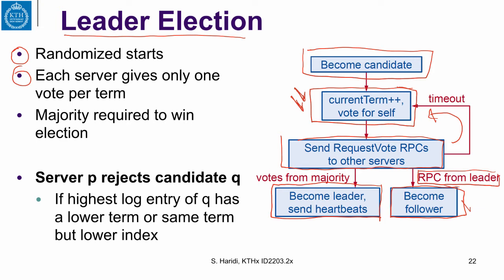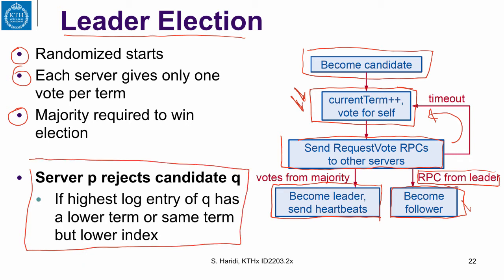Every server gives only one vote per term and you need a majority to win an election. Here comes the most important part, which corresponds to the prepare phase in a Paxos-style algorithm. A server P rejects a candidate Q if the highest log entry of Q has a lower term — meaning a lower round number — or it has the same term but a lower index, meaning a shorter log.